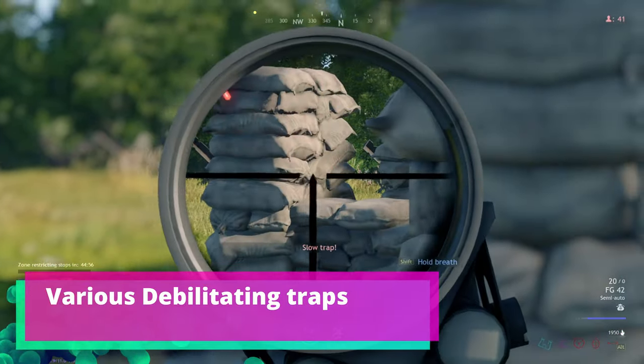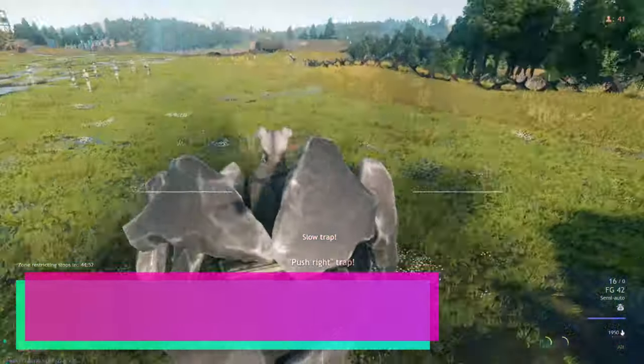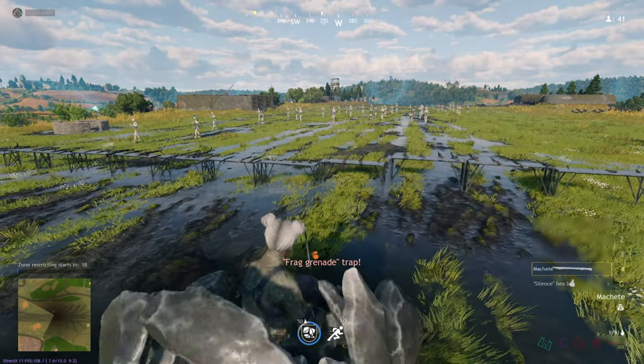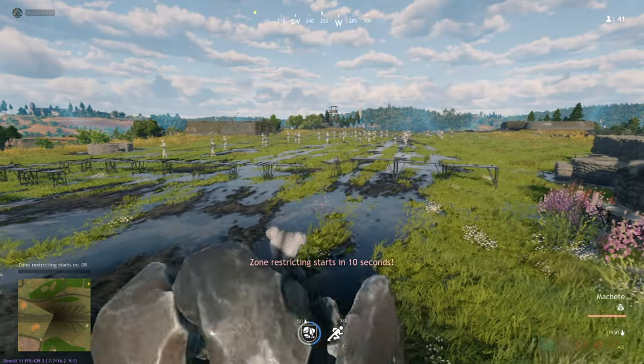Since Katrina has very low mobility, she is especially susceptible to certain traps like the slow trap and the HP debuff trap. The frag trap by itself won't hurt her much unless she is standing right on top of it, but it will concuss her and throw off her aim a little. The high recoil trap could also serve to keep her bullets away from you.